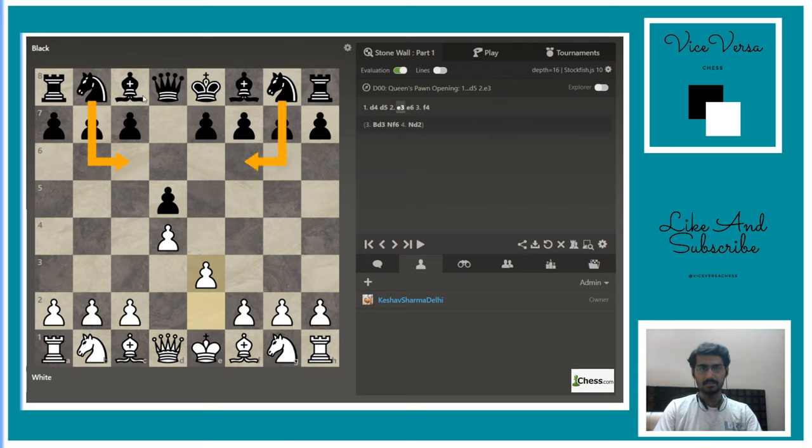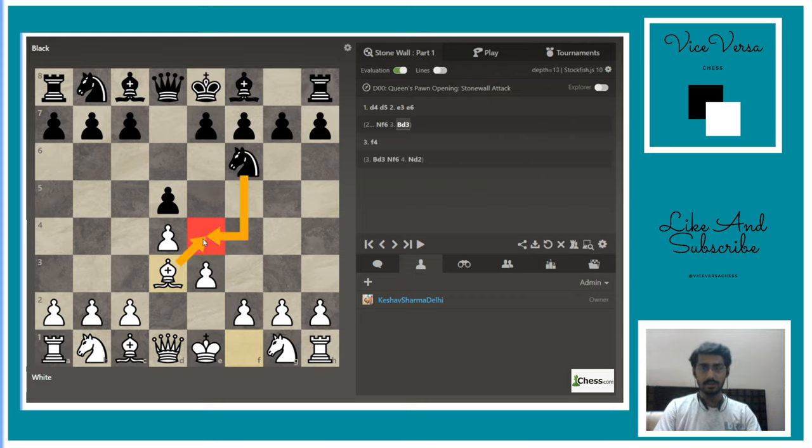Black can also play something like f5, knight f6, or bishop c5. With knight f6, you play bishop d3 to prevent the knight from jumping to e4. If the knight does jump there, do not take it with the bishop — in the Stonewall Attack, the most important piece is your light-squared bishop, as it will be used to attack the h7 pawn after black has castled. With bishop d3, if black plays c5, you play c3. If black takes the d4 pawn, it recaptures with the c-pawn.